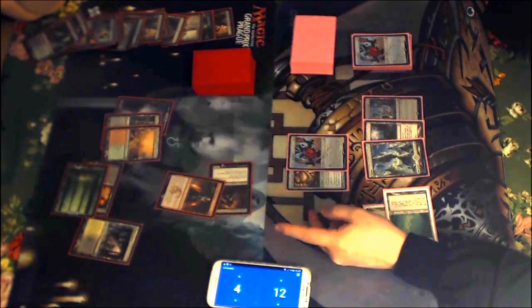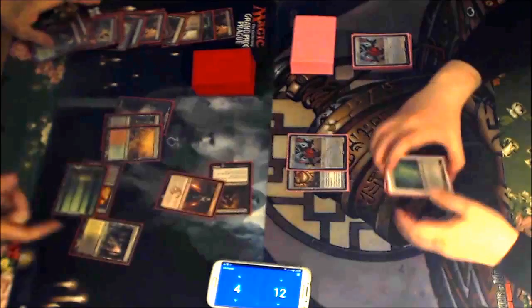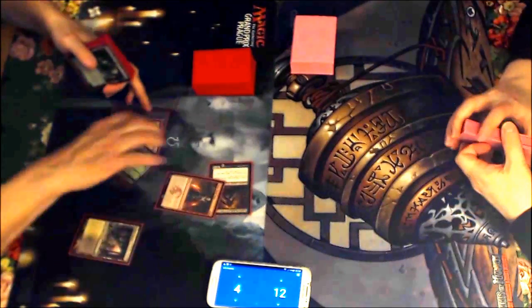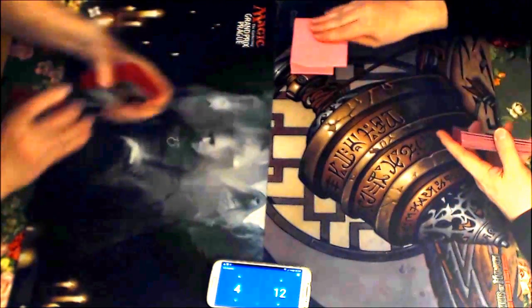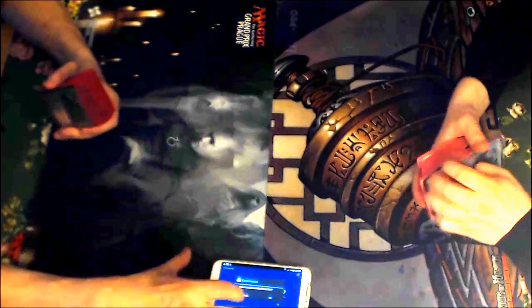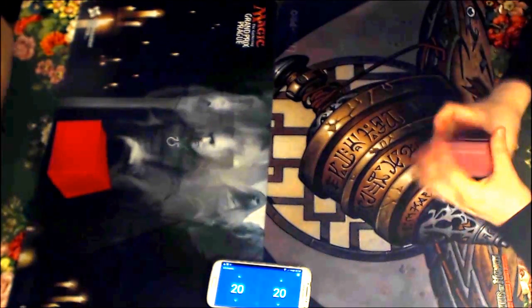Now this Shadow is 9/9 — and that's 18 trample damage. Sadly, if I had Ballista there that would have been an outlock. I guess he cracked all the fetches and got all the shocklands just because he had the Temur Battle Rage. I don't think he would have done it necessarily if he didn't draw Temur Battle Rage.